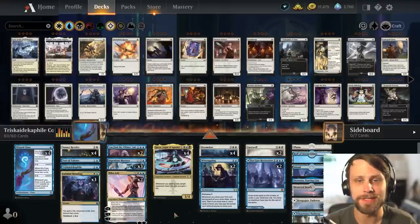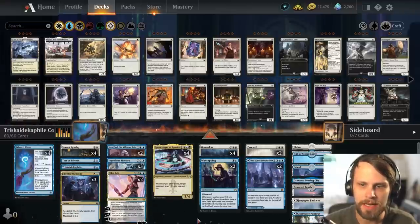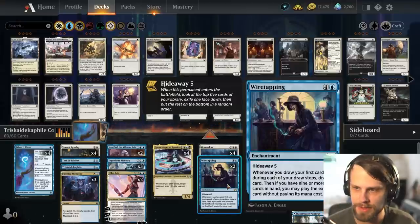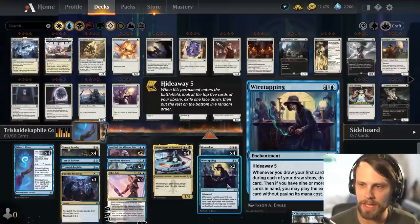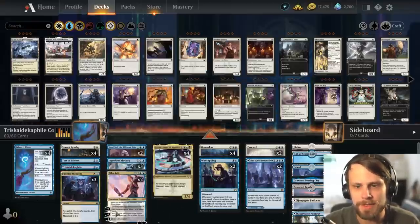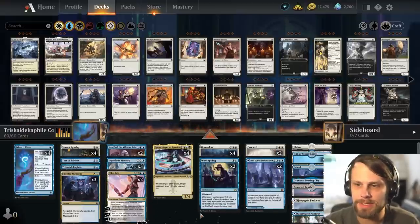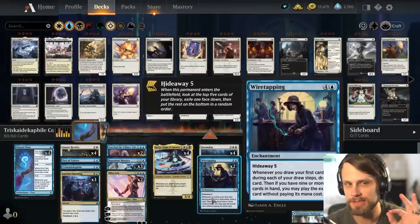We can also win through pure card advantage and dwindling the opponent's resources. We have very powerful options here, and we can also win through the lands with the Hall of the Storm Giants. A lot of the deck is set up to draw cards — we have the Wizard Class and Faithful Mending. Wiretapping is a card I'm curious to try: it's Hideaway 5, and whenever you draw your first card during each draw step, you draw another. If you have nine or more cards in hand, you can play the exiled card without paying its mana cost.